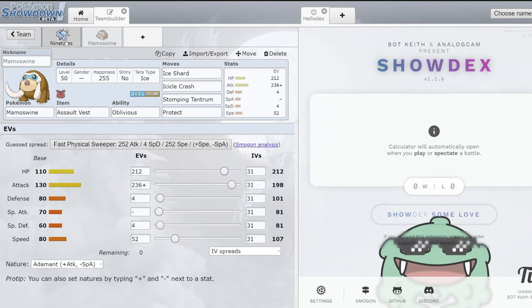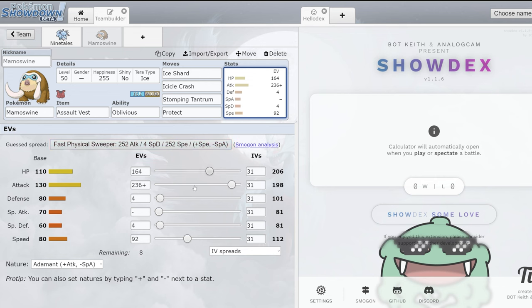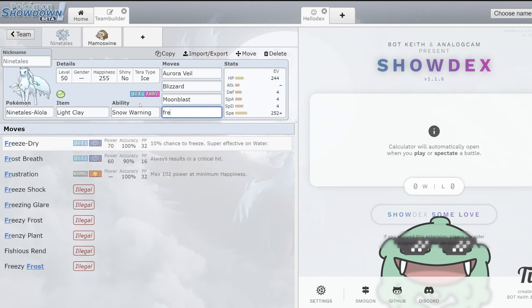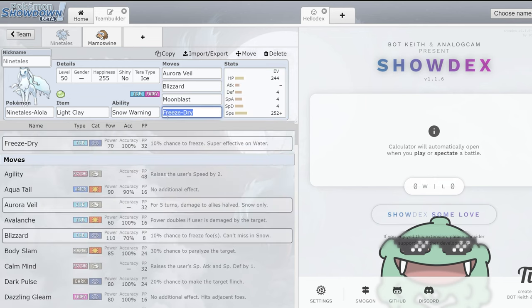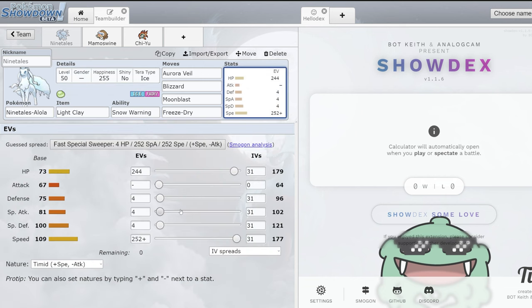Either you're running Mamoswine super offensively with Focus Sash, or you're running it relatively slow hitting that 107 speed to pair with Tailwind, or even up to 112 for base 100 Pokémon with Icy Wind. For example, on this set, Icy Wind would allow you to outspeed max speed Chi-Yu. Definitely a really cool combo. Ice, especially into the current metagame, is really nice. Another cool move is Freeze-Dry — it's great for Urshifus that want to go Tera Grass or Tera Water. You don't need much attack with Beads of Ruin to one-shot with Freeze-Dry paired with something like Flutter Mane.